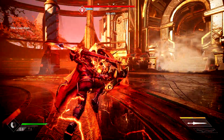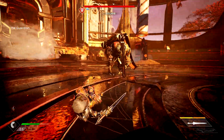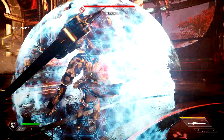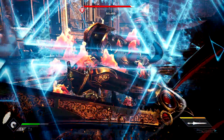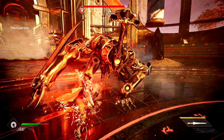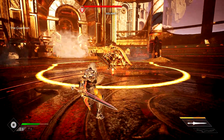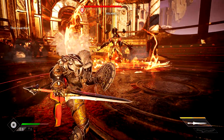Another bug I experienced was with one of my first proper bosses — not a big boss, like a mini-type boss. He was just frozen in place, which made him pretty easy to kill. I just had to spam the attacks on him. Done and dusted. Easy peasy. So yeah, experienced quite a few bugs in this Challenger Edition — a bit disappointed in that.